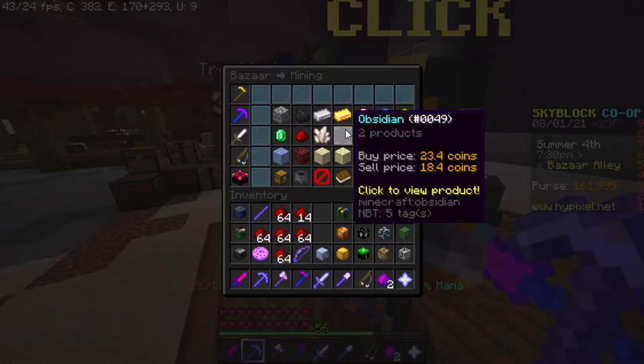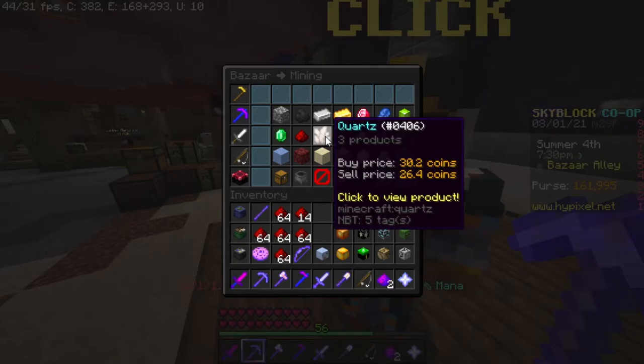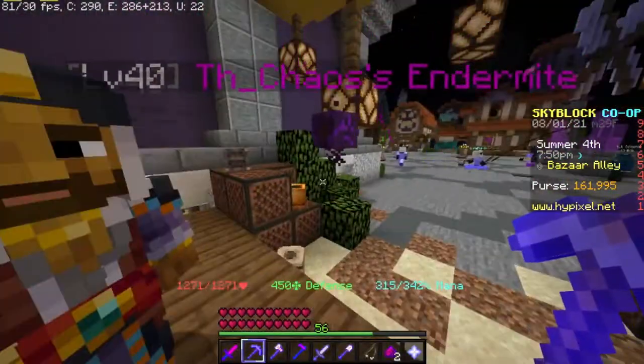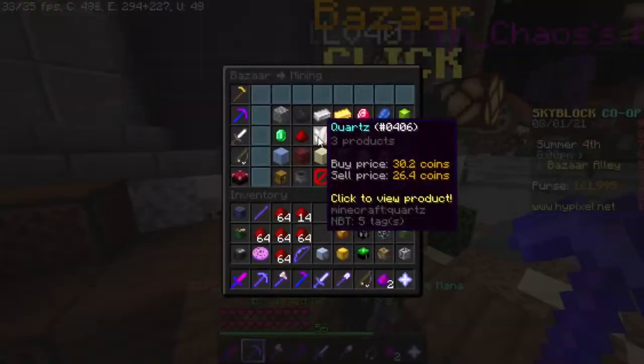I just knew that obsidian made a lot of money, so I got obsidian. But then like two days after I looked again, scoured the entire thing — quartz: 26.4 coins. Which doesn't sound like much, but when you get stacks of those, those numbers add up. Which means quartz is the third best material to use for minions.